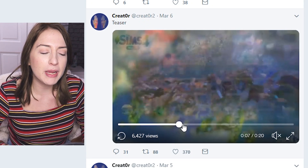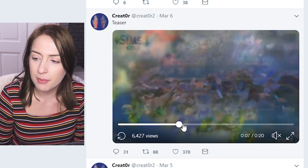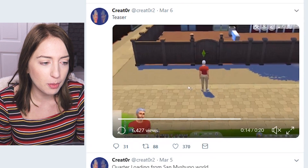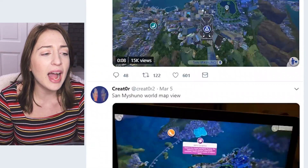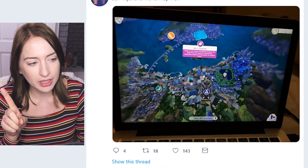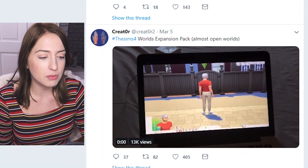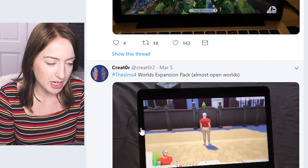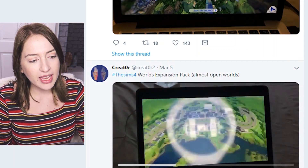Whether that cross dissolve would be an in-game effect when you zoom out — as a way to get around the loading screen — or whether it's just applied in video editing to make it look like a fully open world, I'm not sure. It looks like videos are matched together. It's a cool idea and I'm excited if it's real, I'm just not sure it is. It says 'world expansion pack concept,' and what was likely done is someone used the tab camera mode, zoomed way out, then came back.